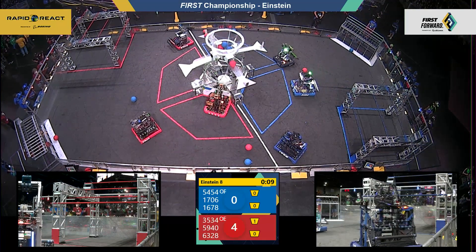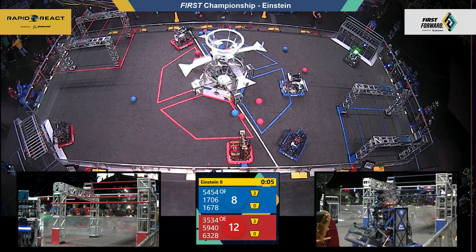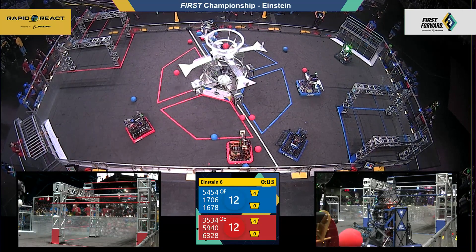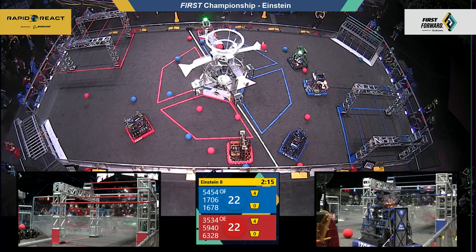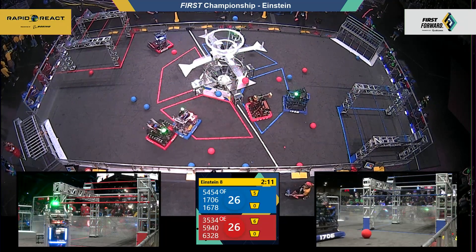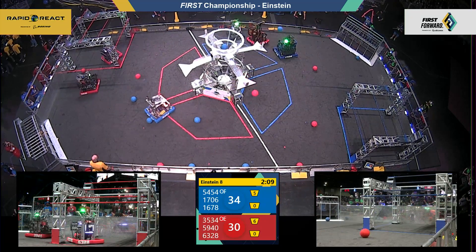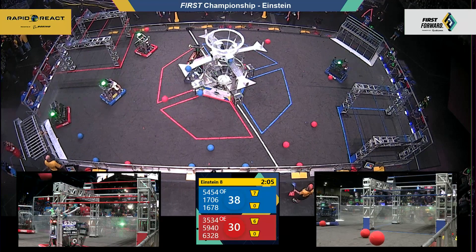First to strike is the 63-28 Mechanical Advantage team. Two machines head back to their terminals — Citrus Circuits for Blue, 59-40 for Red. One apiece, and now 63-28 seals the deal for the Red Alliance — they'll take the one cargo advantage going into driver control.